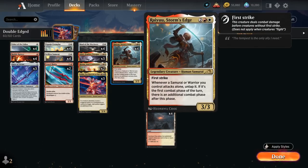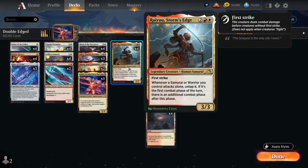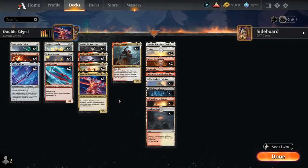At 4 mana there's Ryu, Storm's Edge — a 3/3 Legendary Human Samurai with First Strike. Whenever a Samurai or Warrior you control attacks alone, untap it, and if it's the first combat phase of the turn, there's an additional combat phase after this one. With Isshin, we can potentially take a ton of extra combat steps to simply kill the opponent on the spot. Because we're incentivized to attack with a Samurai or Warrior by itself, it also makes sense to include equipment to power up that one creature so it can output more damage — it all works very nicely together.